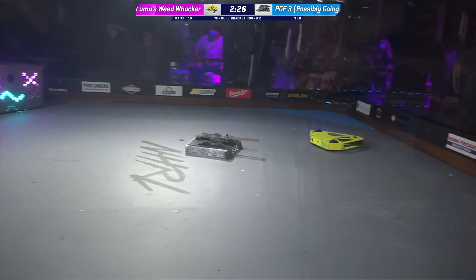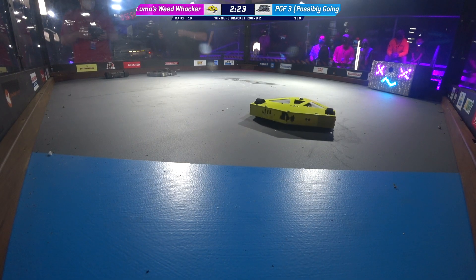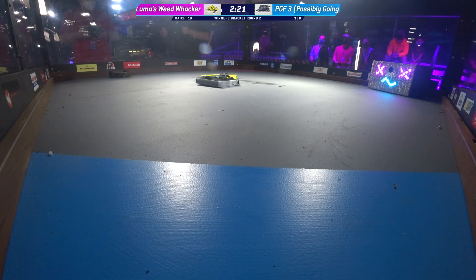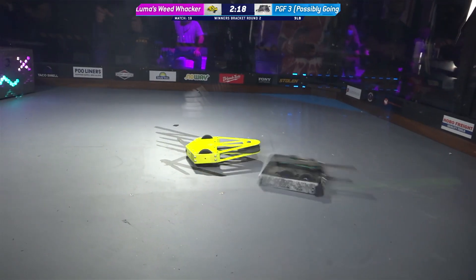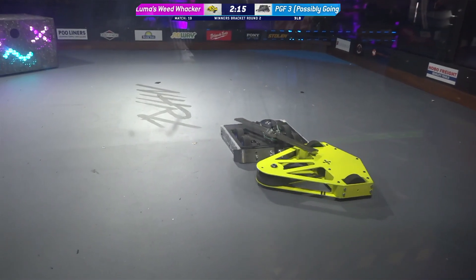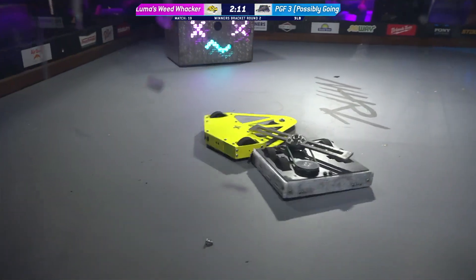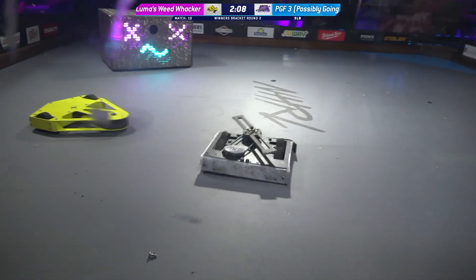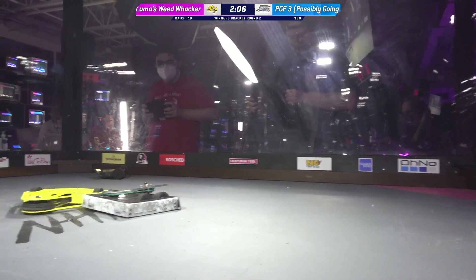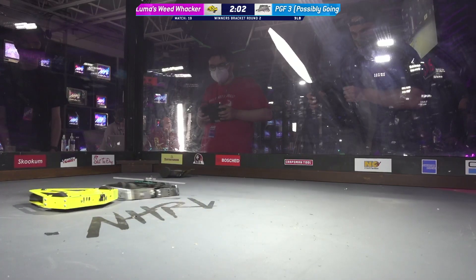You have weaker armor on the sides than what you'd expect in the front, and Luma's Weed Whacker is able to get those hits just by maneuvering itself around the box appropriately. One of the things I love about Luma's Weed Whacker is how reliable this robot is — it just keeps going, just grinding away on that front wedge of PGF. PGF was a multibot at the beginning of this fight, but we have not seen much of that smaller robot doing anything — it's just spinning over there in the corner.